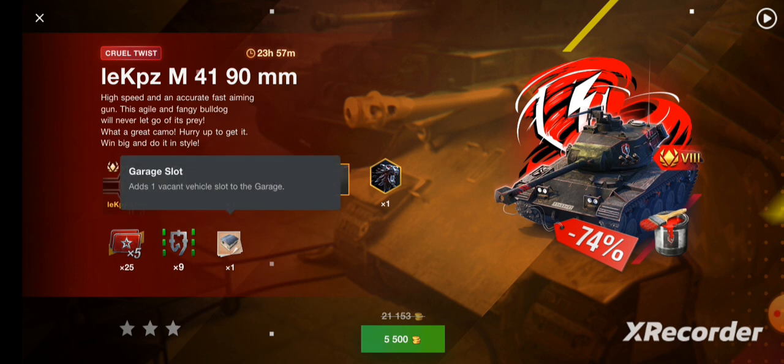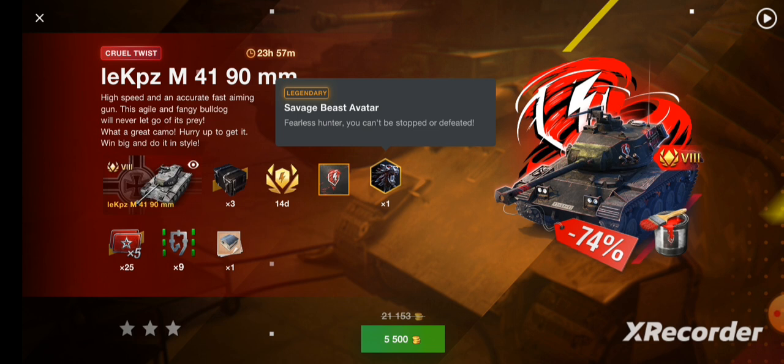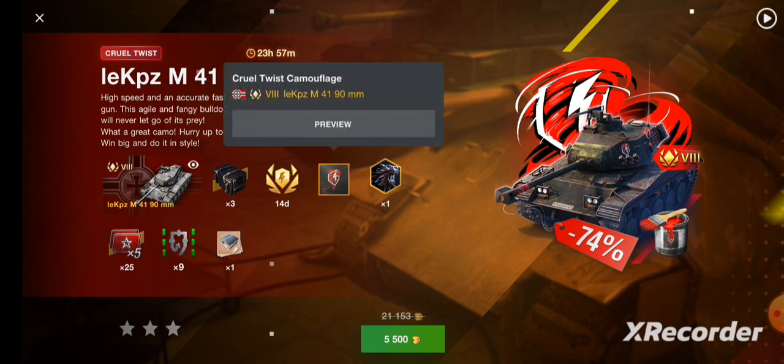It's fully set up, plus you get the slot. For 5,500 gold, guys, you're getting the Savage Beast avatar and another avatar as well.